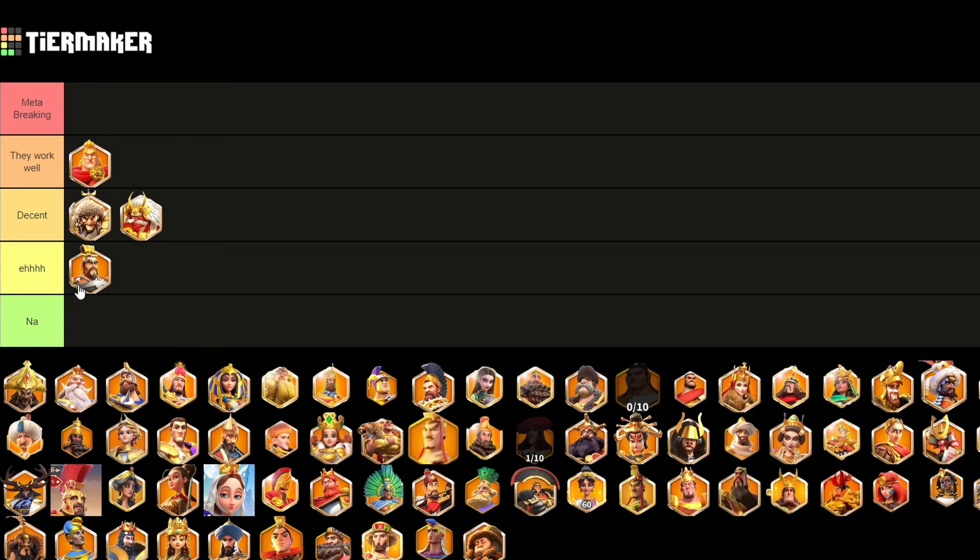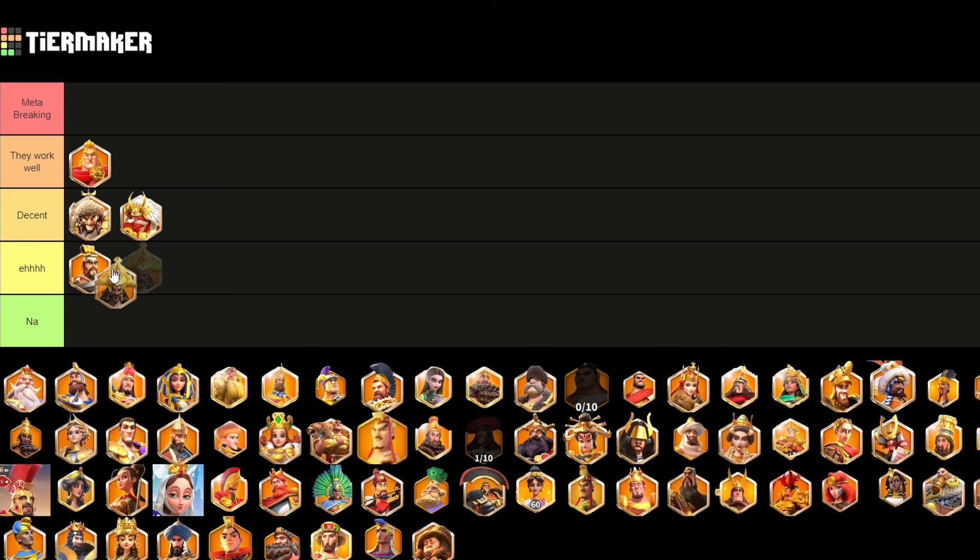Cao Cao is kind of an air tier commander. He can work — he's just a damage factor — he's not the worst but definitely not near the best. Chandragupta is also going to go in the air tier. He doesn't do very well because he needs a lot of ramp-up time, he's more of a debuff-oriented commander, and if you aren't getting slightly longer engagements with him, he's not going to be getting much value.